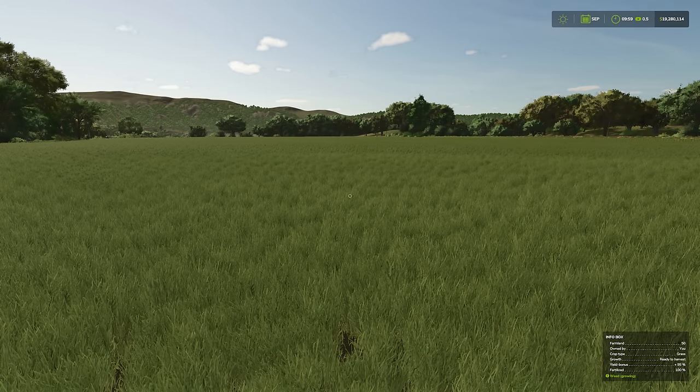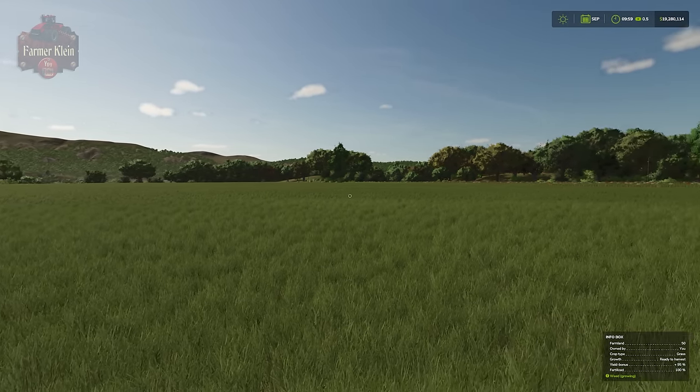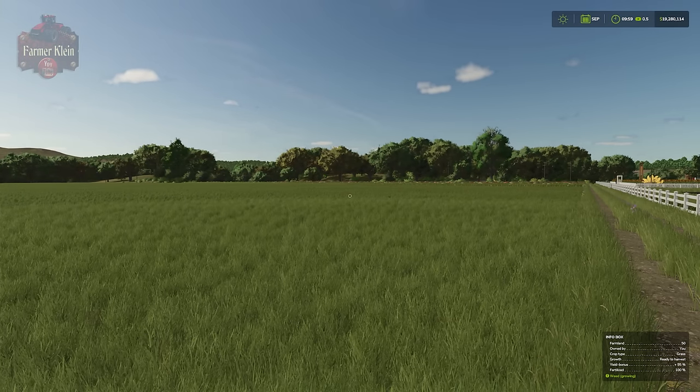Hello everybody, welcome back to the Farming Simulator 25 tips and tricks video. Today we're going to be talking about all things grass and hay. In previous videos we talked about using grass and hay in animal pens for cows, water buffalo, sheep and goats, and we've demonstrated making silage out of grass. But we haven't talked about where grass comes from, how to make it, fertilize it, cut it, harvest it, and where to store grass and hay — and that is exactly what this video's intention is.